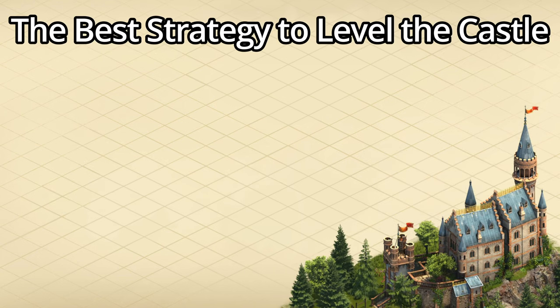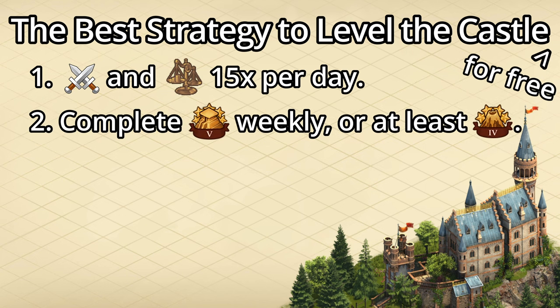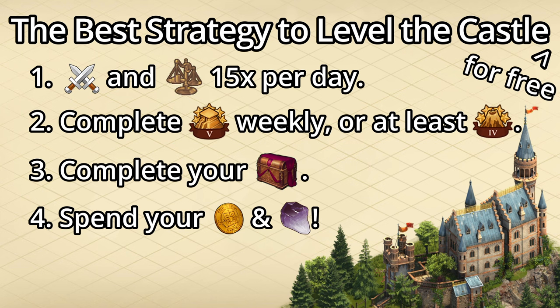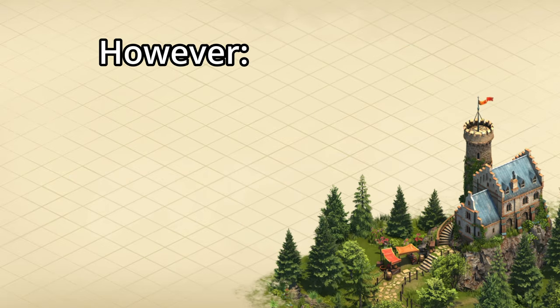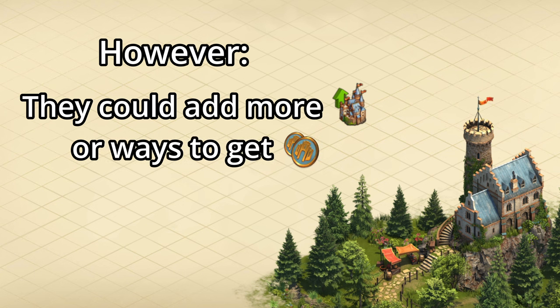If you truly want to get your castle system to the higher levels as fast as possible, with or without spending any money, your best bet is the following: First, fight 15 battles and negotiate 15 times every day. Two, complete all levels of the guild expeditions weekly — yes, even level five. Three, complete your daily challenges as often as possible. Four, use the antiques dealer as often as you can, buying as many of the first six items per day as you can. And lastly, if you're on mobile, watching the ads can take a few months off the time needed to reach the highest levels. Since the time it takes to level the castle system is so long, I wouldn't be surprised if they added more levels or more ways to get castle points before any free-to-play players come close to the final levels, so just be aware of that.